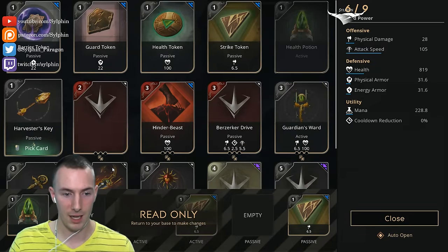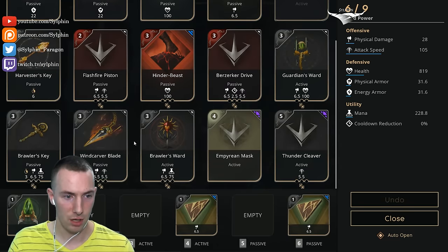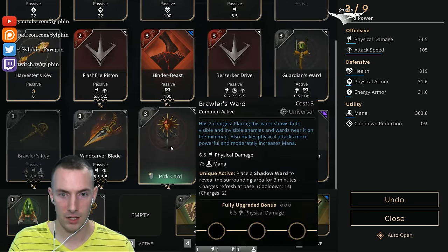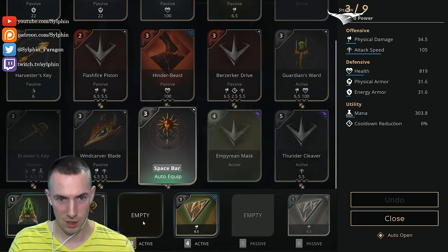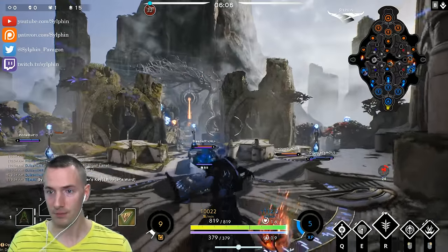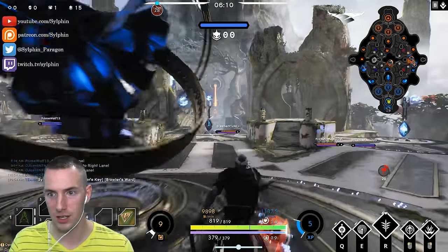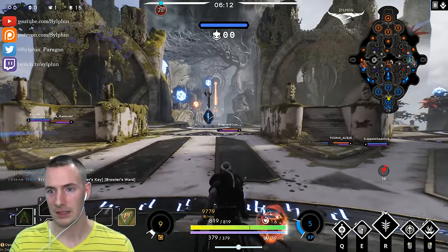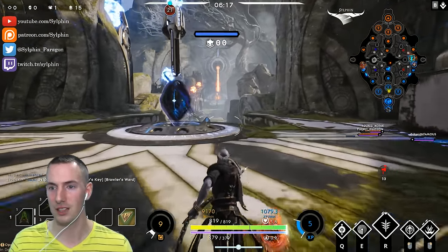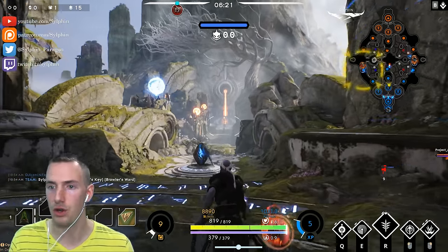We weren't given much of a ganking opportunity except right there in the left lane. I'm going to go back and get a harvester key first, then the brawler's key in our second slot. I kind of want a ward first, just because those wards are really powerful. We're going to do that first because I want those wards — they are really important. We're not going to upgrade the brawler's fort; I know that goes against convention, but we're going to try it.